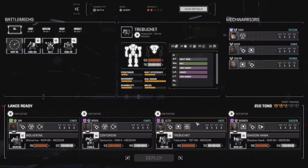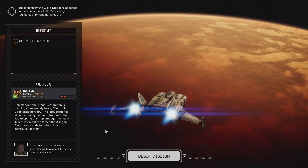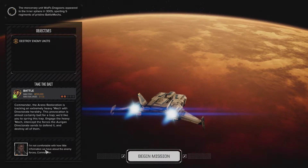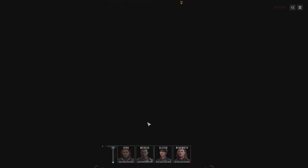I didn't read what the mission was all about. Let's read what the mission is all about — that's why I do it during the loading screen. Commander, the Rano Restoration is tracking an extremely heavy mech with Directorate Heraldry. This provocation is almost certainly bait for a trap. They would like you to spring this trap, engage the heavy mech, intercept the forces the Oregon Directorate sends to defend it, and destroy all of them. I am regretting changing the mechs, but it is five more tons, so that's nice. I'm not comfortable with how little information we have about the enemy forces, Commander, says Darius. And neither am I. I don't like this.